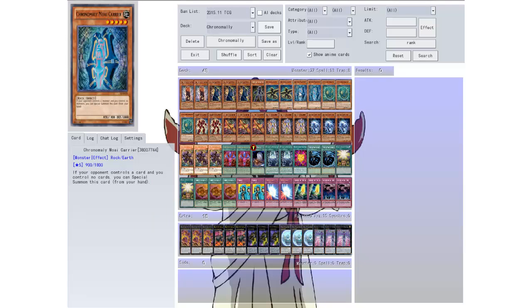Then we got Chrome Molly Moai Carrier. If your opponent controls a card and you control no cards you can special summon this card from your hand — so it's pretty much Cyber Dragon, except it has to be cards not just monsters, so I can't have a back row either. That sort of hurts. If it comes to the point where I realize this card isn't really doing much for me, it's gone.